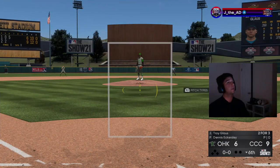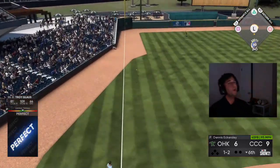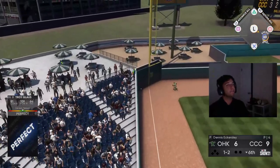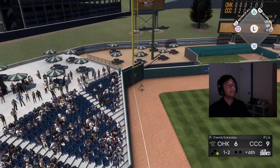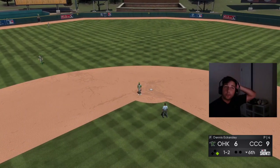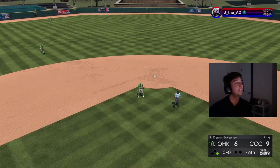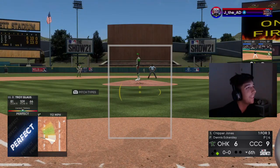Troy Glaus — he is 3-for-4 in this game, and we're gonna stay at first because he'd throw me out at second. Three for four for Troy Glaus, great debut so far. He should really be 4-for-4 in this game, to be quite honest — that hit that went off the pitcher should have counted.